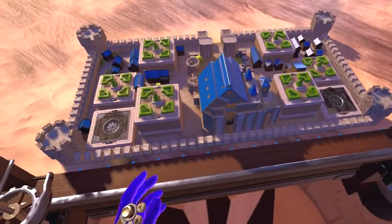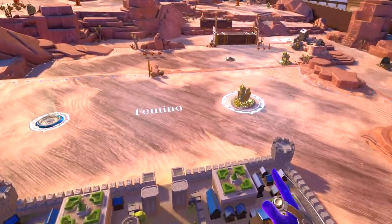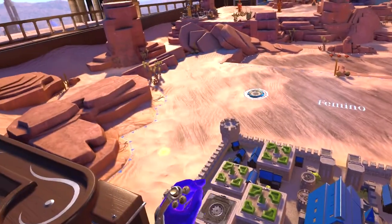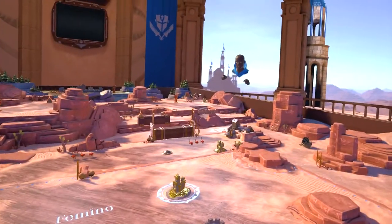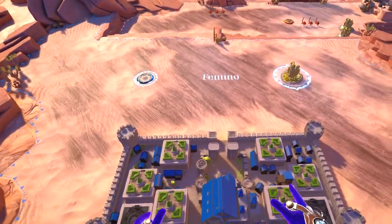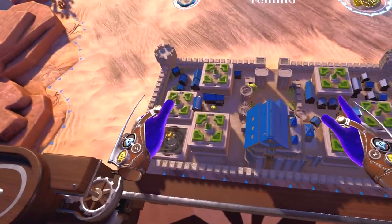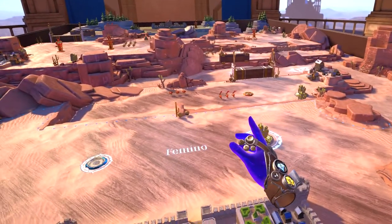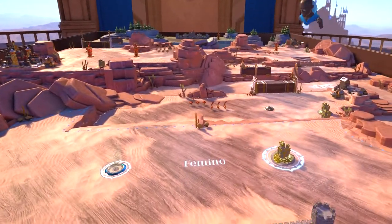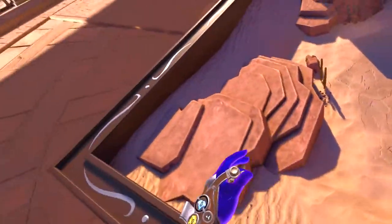Let's get started. In front of you is our war table where all the action takes place. You can raise and lower the table by grabbing and adjusting it with both hands. Squeeze both grip buttons simultaneously to raise or lower the table until it is about waist high. You can also move the table by grabbing it with one hand and sliding it — this allows you to quickly access any part of the battlefield.